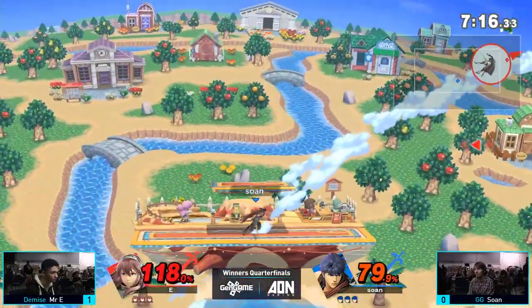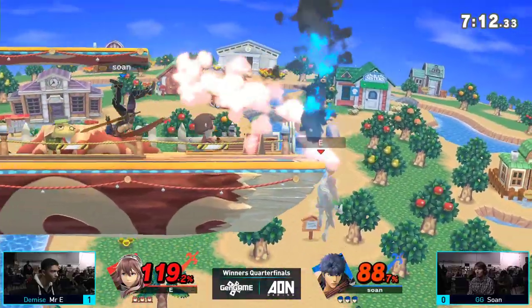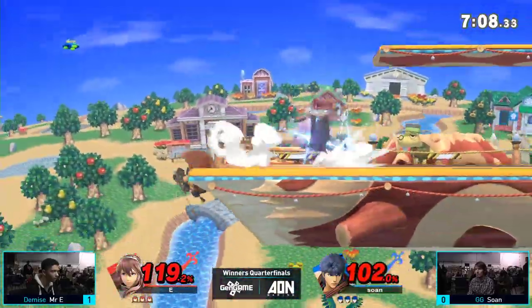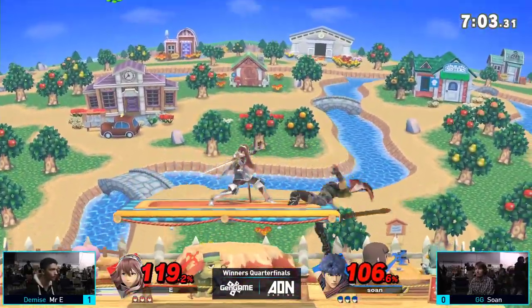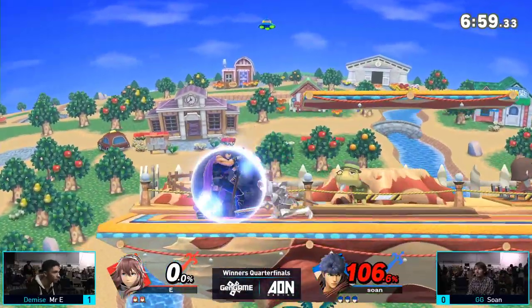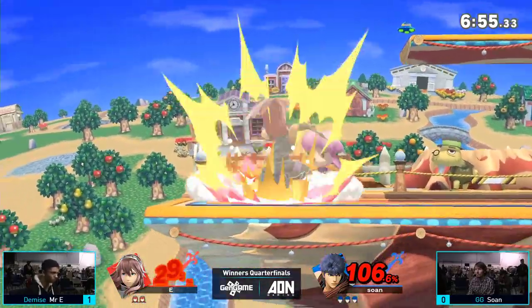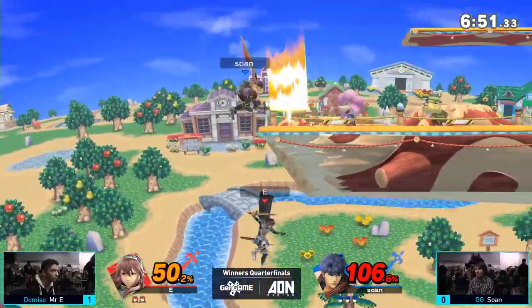What is the reason why some folks might pick Lucina over Marth? I know she doesn't have the tipper, but is her weight class any different? Does she have slightly different frame data? Most people like to pick her because of her speed — she's a smidge faster than Marth. Sewn just landed with the back air over Mr. E. Let's see if Mr. E can clean up this stock — down air into the forward air, Sewn going deep.